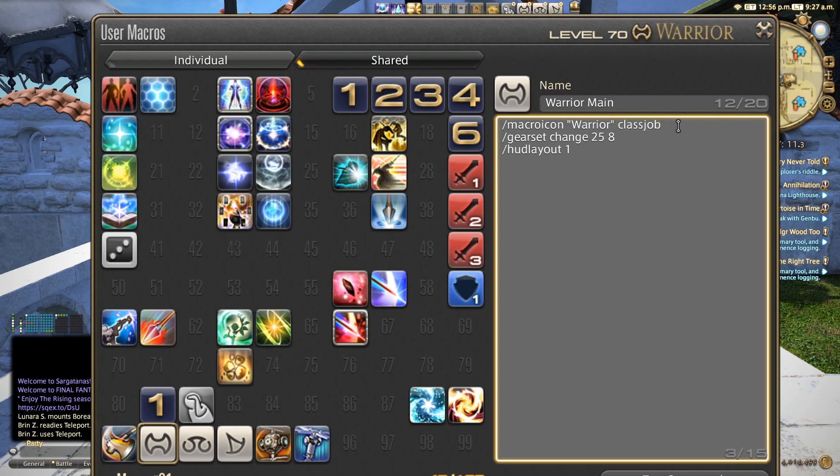Because I do a space class job, this allows me to use the macro icon symbol for the warrior. You can see the double headed axe here. What I want to focus in on is that gear set change 25 and 8. What this means is it's my gear set 25 and it's my glamour plate number 8. This allows me to at the same time that I'm changing my gear set also apply a glamour plate to my layout.